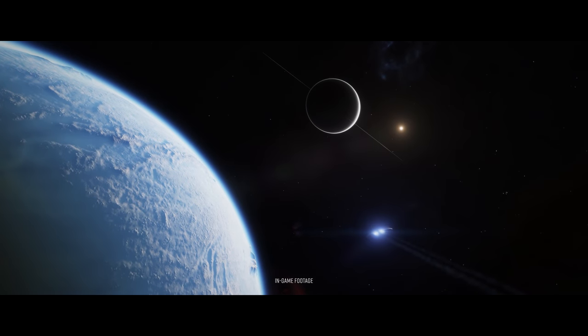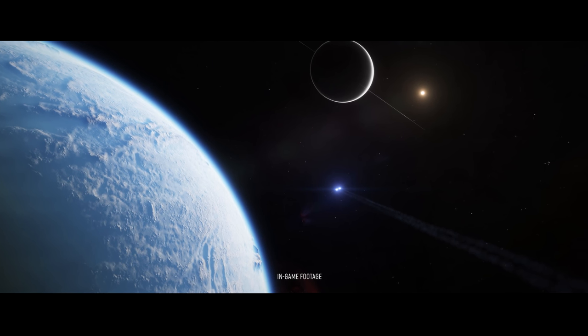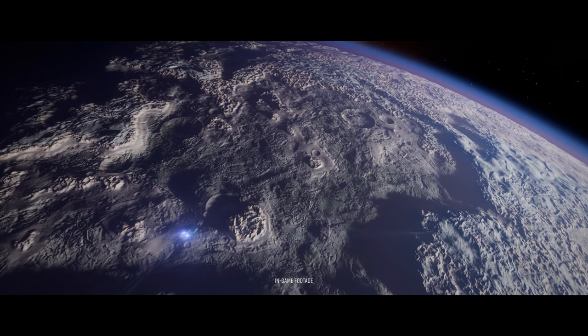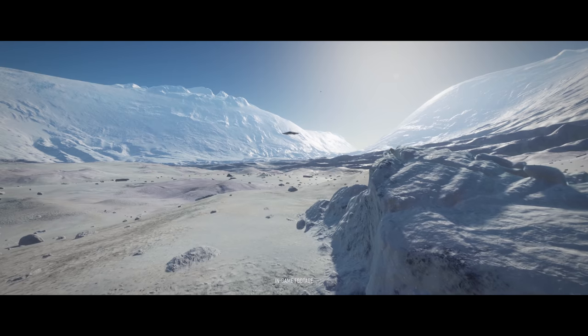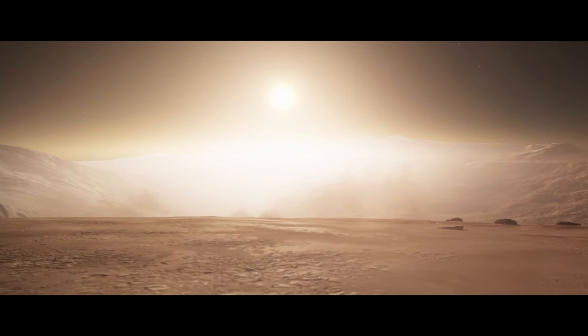So the gameplay trailer first. Six seconds in, as a Cobra approaches an icy world with a light atmosphere, there's a really big mountain sticking up in the bottom right of the planet. Thirteen seconds in we're looking at a view over a desert world, and there appear to be some light atmospheric cloud effects.